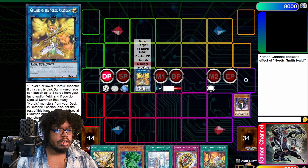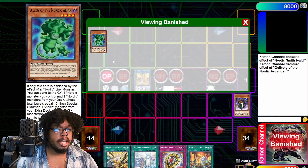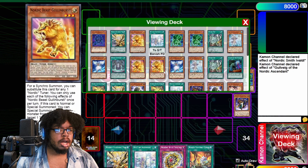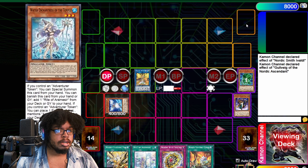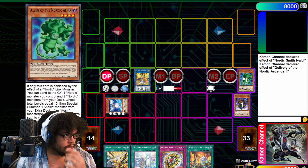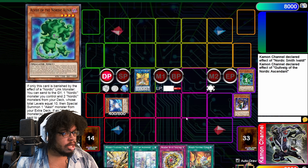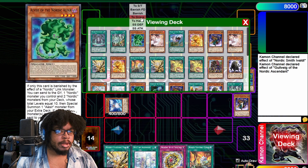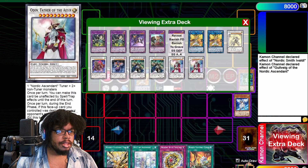Then his effect will trigger. We banish one and then we'll summon — I guess we'll summon Defense here. Then this effect will trigger: you can send to the graveyard one Nordic monster. So you summon that, its effect goes off — you're gonna send another copy to the grave and this to the grave.